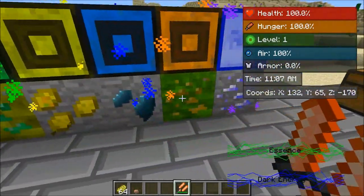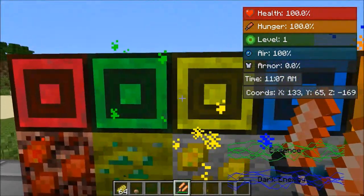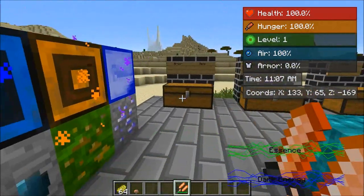So in front of us is a bunch of ore. They all look freaking epic — look at the glowing effect. And these are like the blocks they make. I'm loving the blocks, like such cool decoration blocks in these mods.